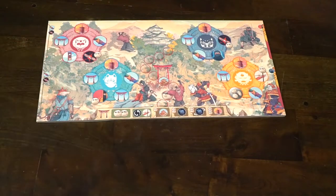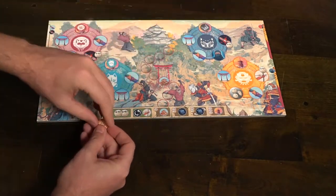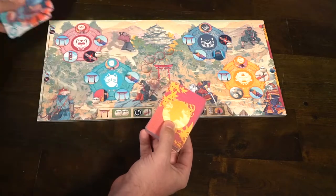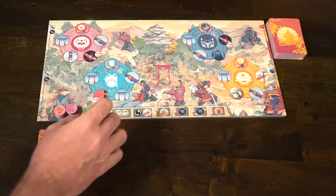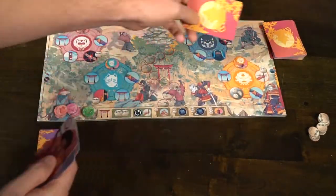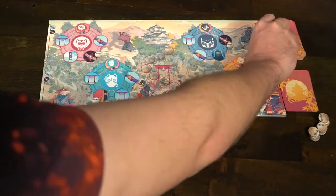To start the game, first take the main board and put it in front of all players. Then place each of the clan influence tokens on the pagoda section of the clan area. After that, form the clan deck by taking out a certain number of cards based on the number of players, separating and removing them from the game. Afterwards, shuffle the deck and create the four factions into one total pile.